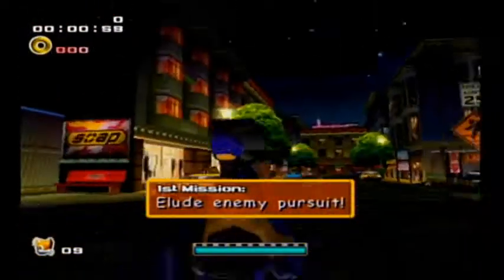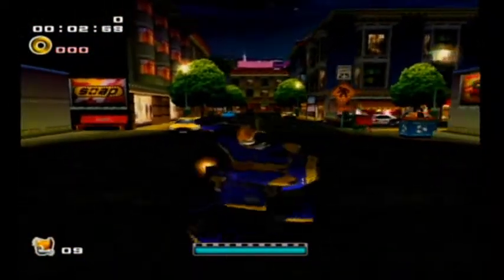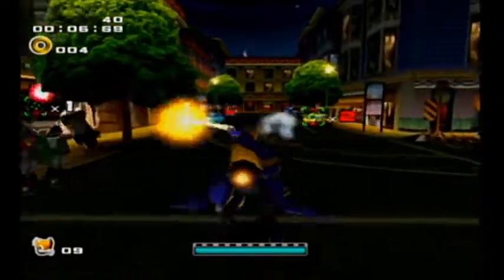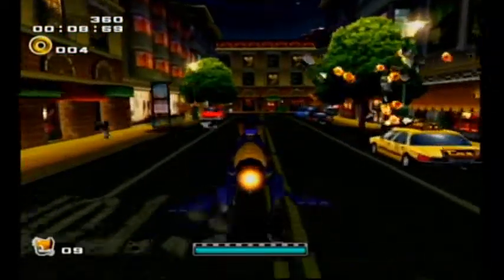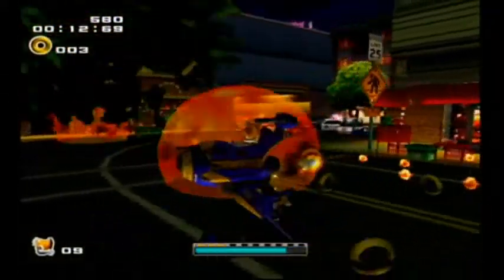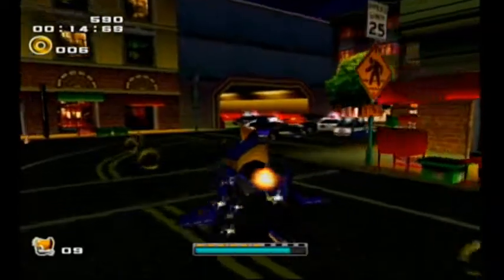We're going to elude enemy pursuit as Tails. This is basically just escaping from the military who's desperately trying to kill us for some unknown reason. And this is a pretty tough level, especially if you're trying to avoid taking damage, because stuff like that can just happen all the time.